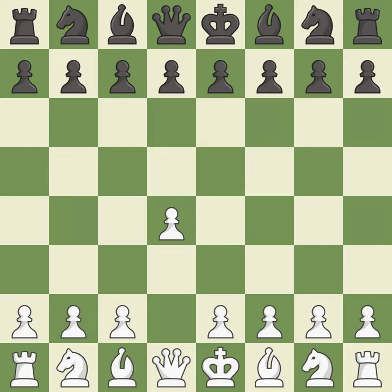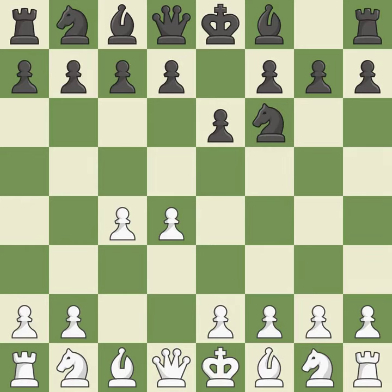Opening with the Queen's Pawn. The Indian game begins by controlling the important e4 square with the knight, rather than a pawn. By taking control of the crucial d5 square and creating a space on which the knight can move to c3 without obstructing the c-pawn, move c4 helps to create a strong center. The move e6 creates a line for the dark-squared bishop, sets up a rapid castle, and prepares to push a pawn to d5 and recover the piece if it is taken.